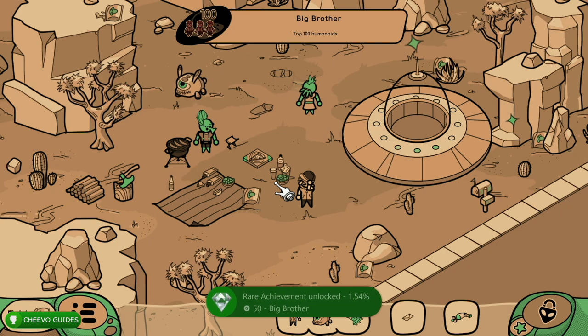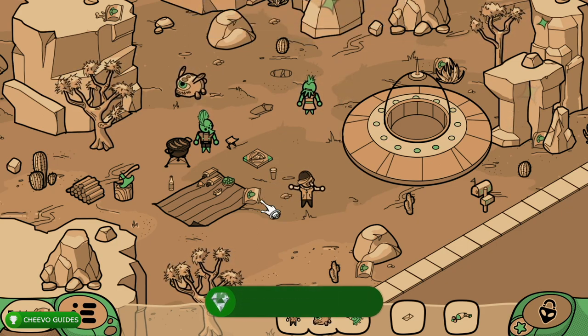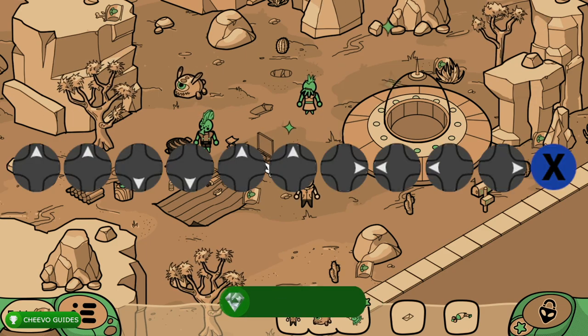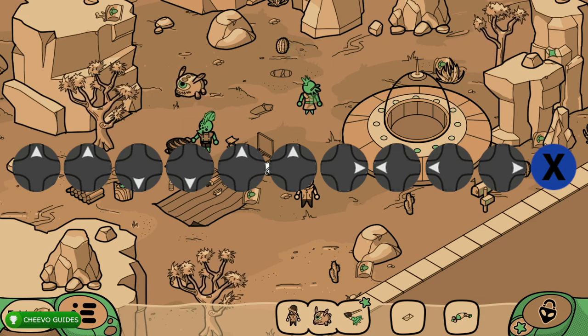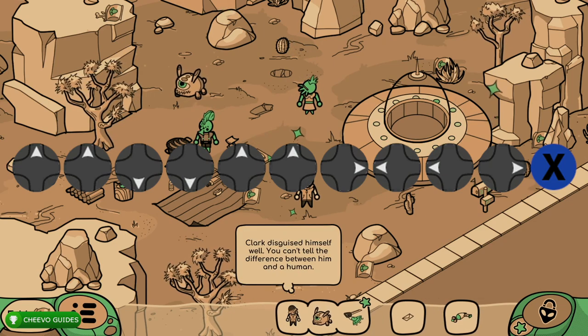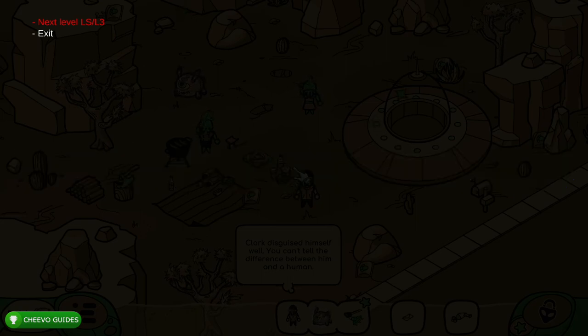Hopefully by now you've gotten your achievement for interacting with 100 humanoids, so we can go ahead and enter the cheat code. The cheat code is: Up, Up, Down, Down, Up, Up, Right, Left, Left, Right, X — if you're on PlayStation that's Square instead of X. Again: Up, Up, Down, Down, Up, Up, Right, Left, Left, Right, X on Xbox or Square on PlayStation. This is going to pop up the cheat menu.